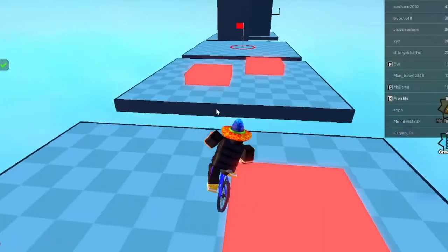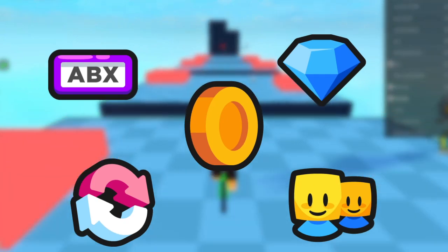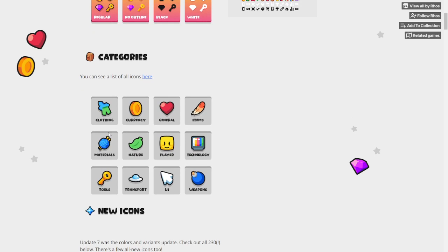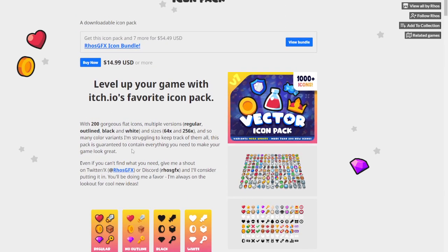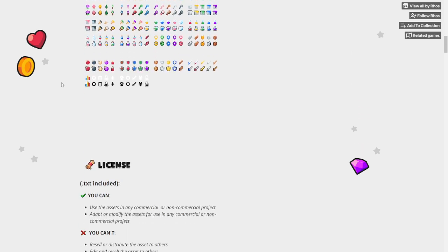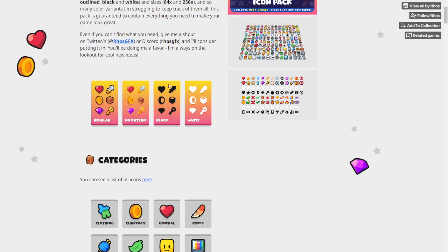Welcome back. Today I'm going to show you how to get simulator icons for your Roblox game. Click the link in the description and it will bring you to this page where you can buy a pack of 1,000 simulator icons for only $15. It's made by Rohoz — I'm not sure how you pronounce his name. You can get a ton of different icons for your simulator games or even non-simulator games.